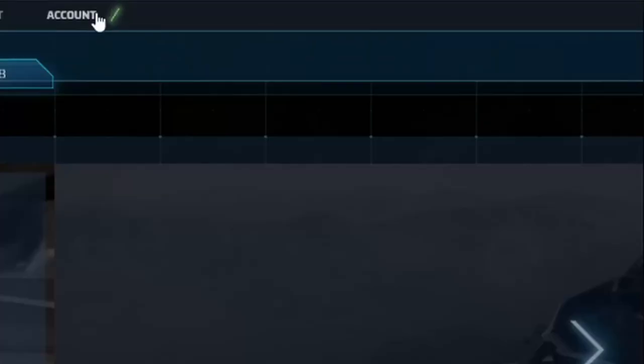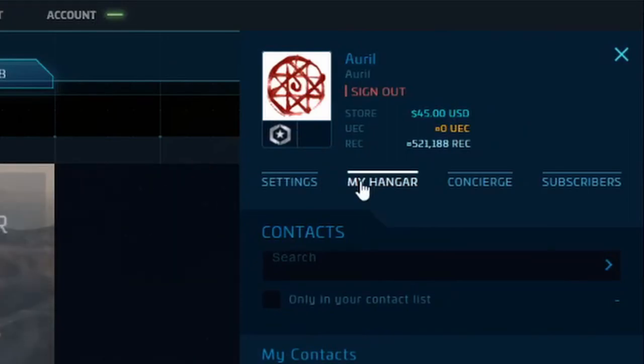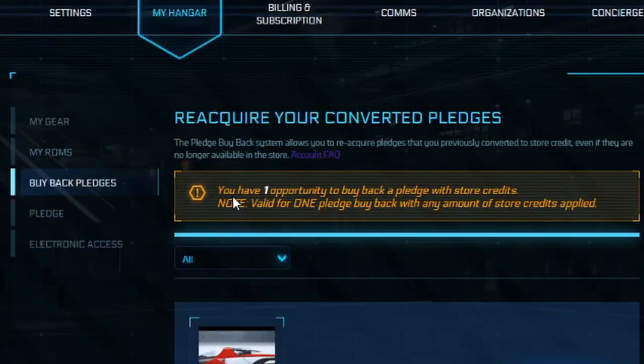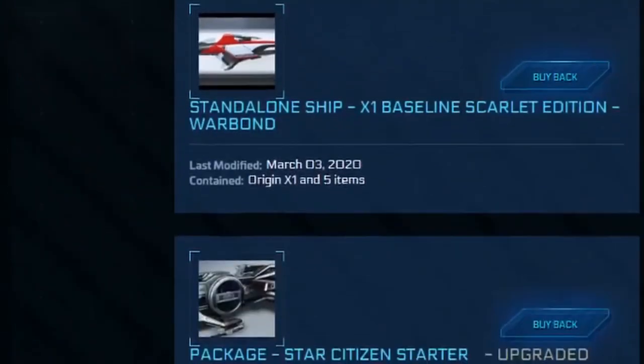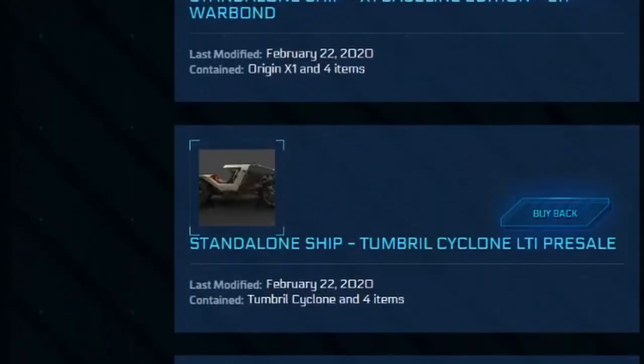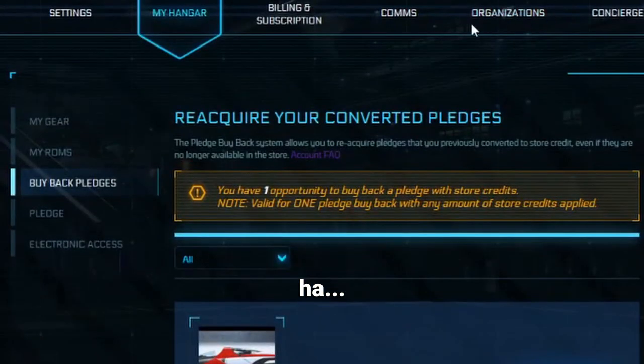In my actual account in my hangar I have a buyback token because I haven't used it yet — one opportunity to buy back with store credits. I still have all these things that I sold that I need to buy back eventually, but I'll probably buy them all back with cash. I melted everything for this damn thing anyway.